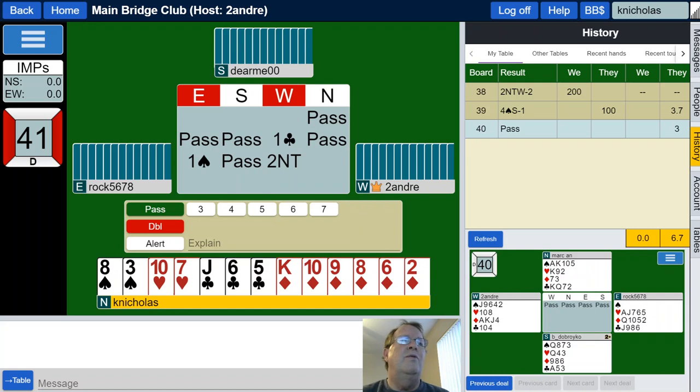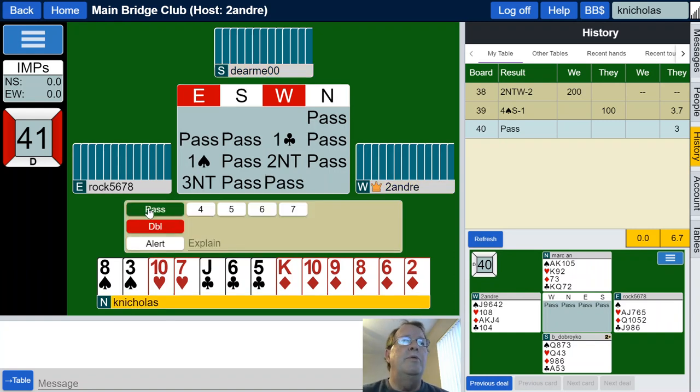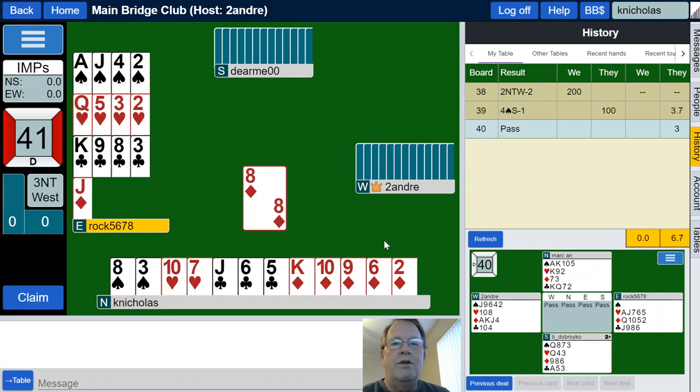One heart, one spade in the East, and a two no trump jump shift bid. Jump shift is showing 18 or 19 points and in this case a balanced distribution in the West. Definitely looking for a game. East only needs six or more — well, seven or more, I guess. Considering that East responded showing a minimum of six, they're pretty darn close. East likes the three no trump, and West will be playing three no trump. We will lead fourth from the top of our longest and strongest suit, especially in a no trump contract.